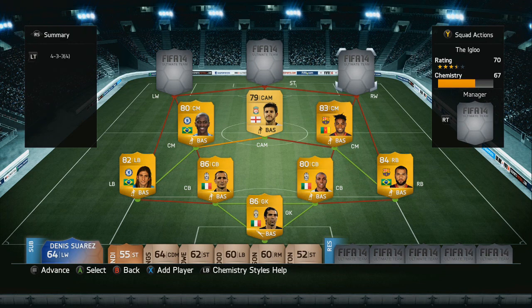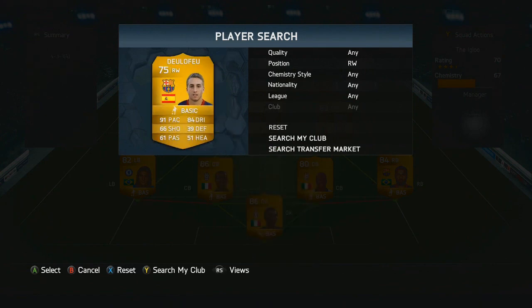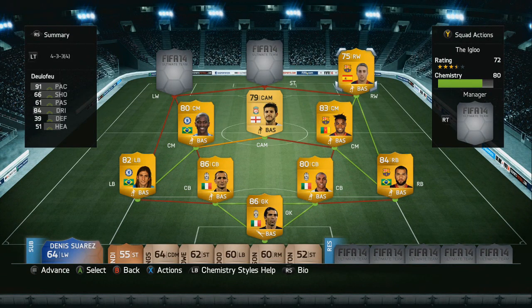Moving up into our forwards, firstly on the right wing we've got De La Feo, back at Barcelona — an incredible card with 91 pace and 84 dribbling. Very overpowered and manages to get quite a few goals in this squad.